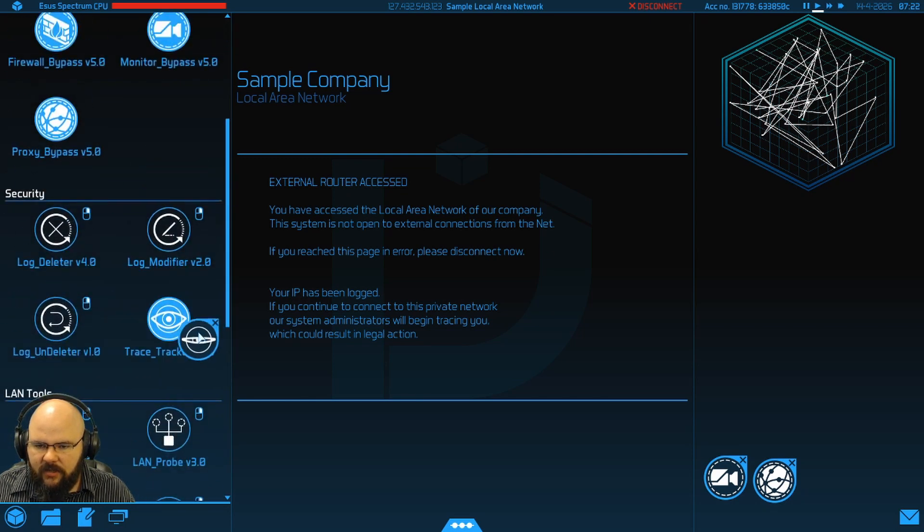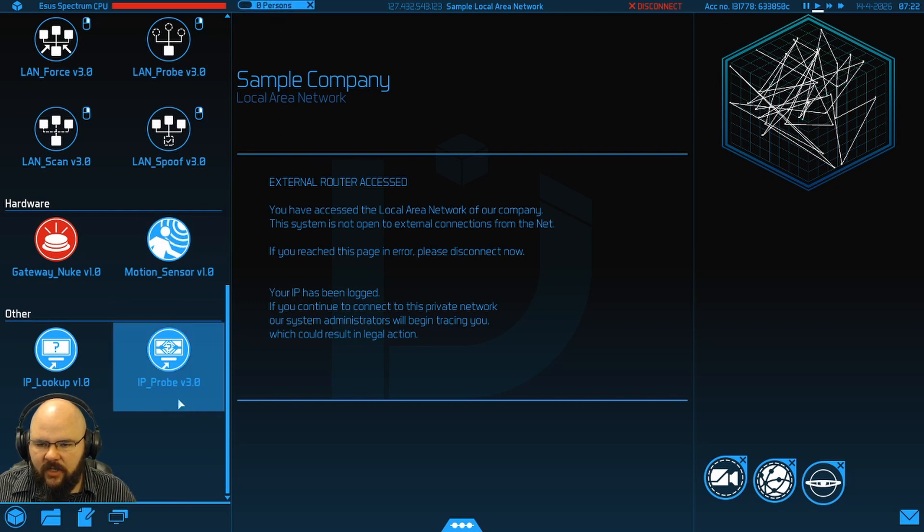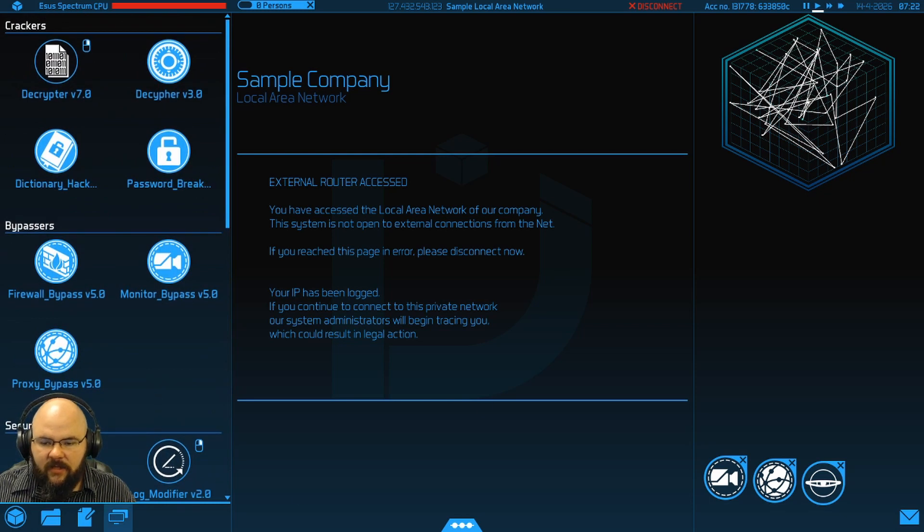Now let's get our trace tracker up. Now that we've got our ducks in a row, proverbially as they would say, we'll pop up our scanner and make sure nobody's hot on our trail. Let's go ahead and activate those, and take a look at this LAN.